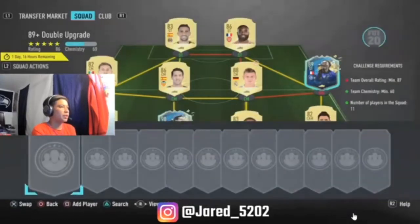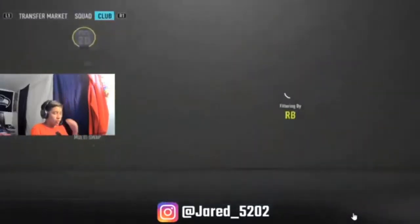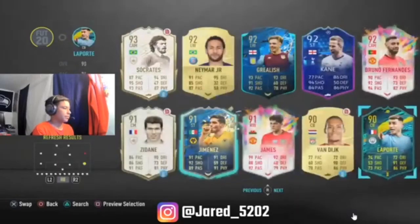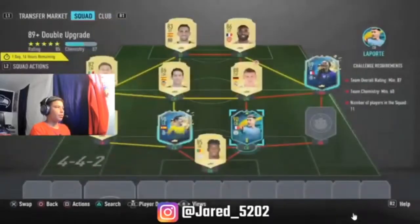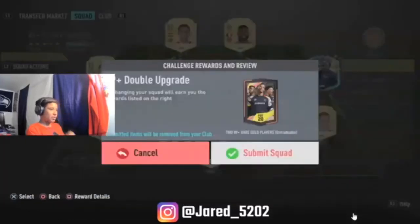I need to put another player in. I'm gonna put someone I don't use — I might have to go with Brompton, or I could put Laporte in, I don't even use him. I'm gonna put him in and I can just put a regular right back. That's good. Alright, so we're gonna submit it, see what we can do.